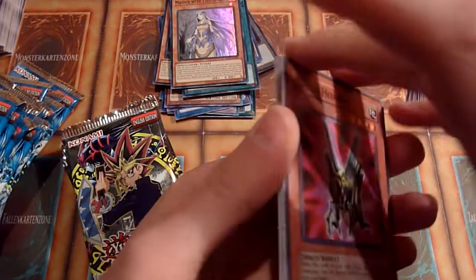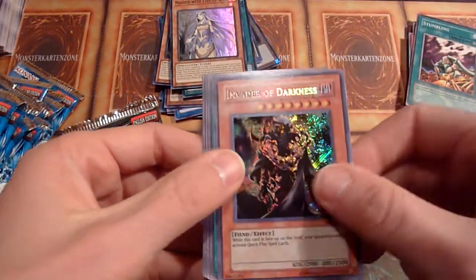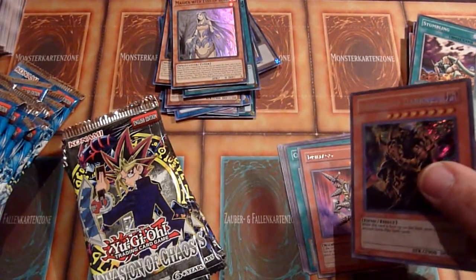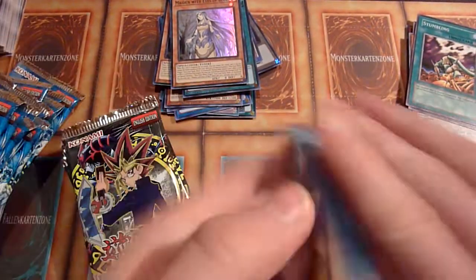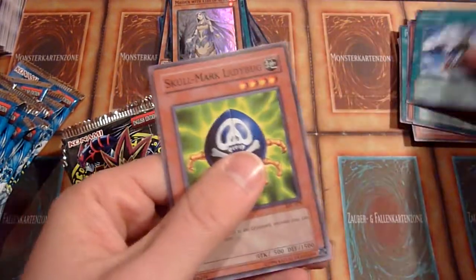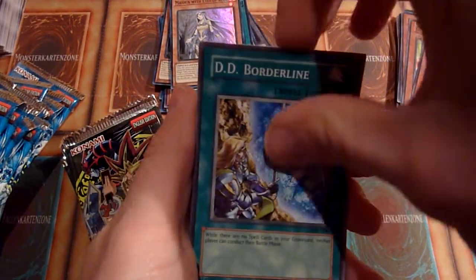Seems like my videos with these packs are either horrible in terms of pulls, or that one time when I got like everything out of both IOC and LOB. So much enthusiasm for a secret rare Invader of Darkness. I would like to pull a CED again — I pulled quite some Invader of Darkness. I started with a CED and pulled one more somewhere in between, but all other secrets were Invader of Darkness, which is like a 50-cent card. There are even Commons in here worth more — for example Manju or Grand Maju Da Iza.